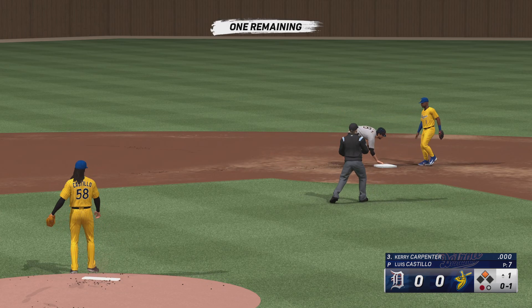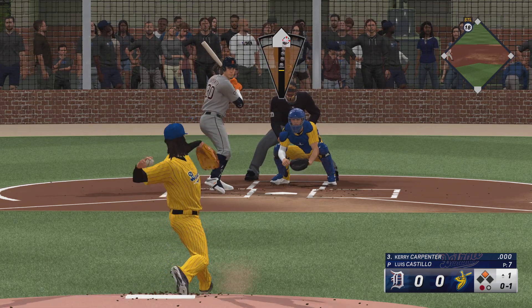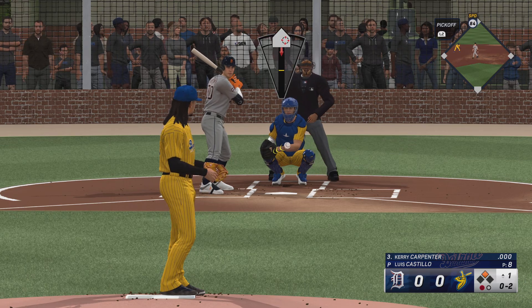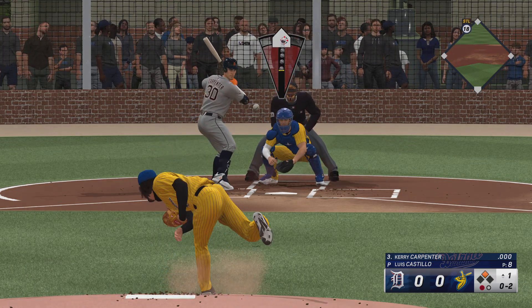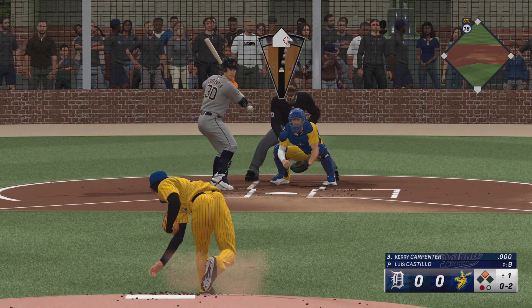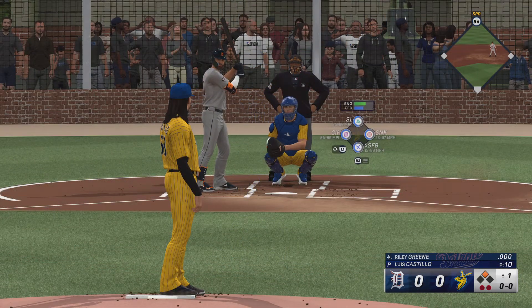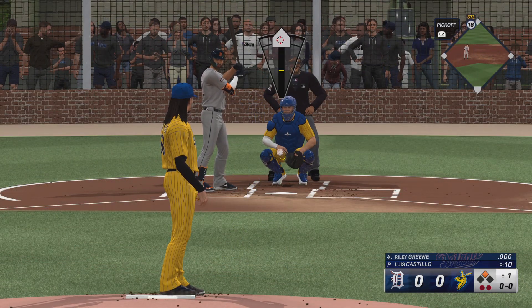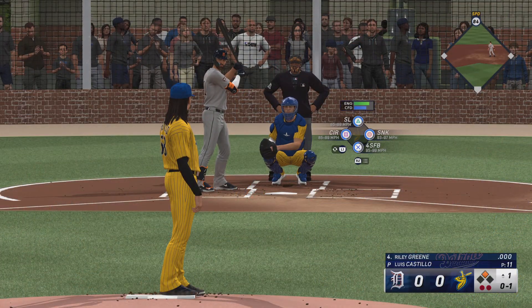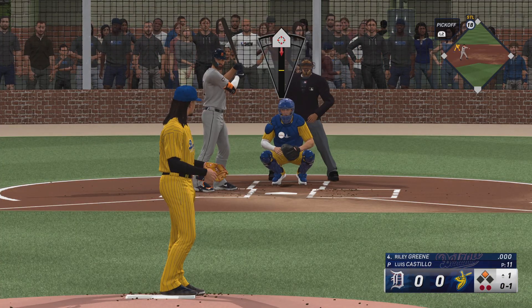Carrie Carpenter now in the box, comes up empty with a swing there. Moved to second, dives back in safely. Foul ball still 0-2, fires — that one's in there, strike. Runner at second, two down, and we're just getting started here in the top of the first.